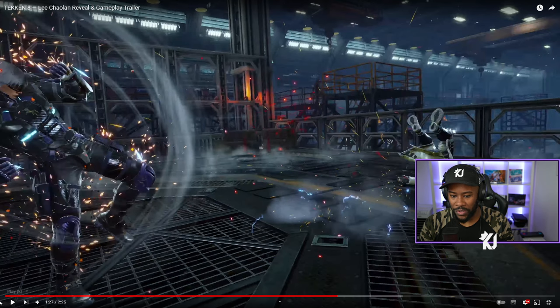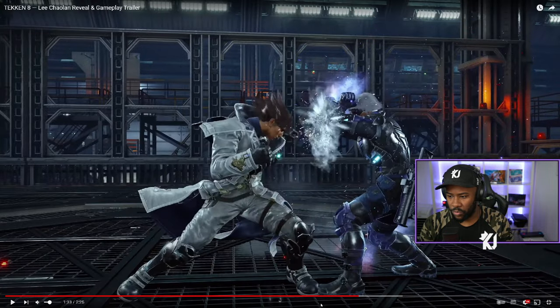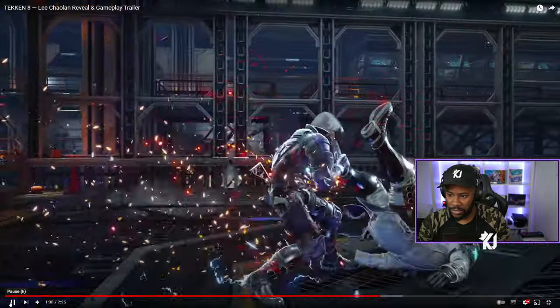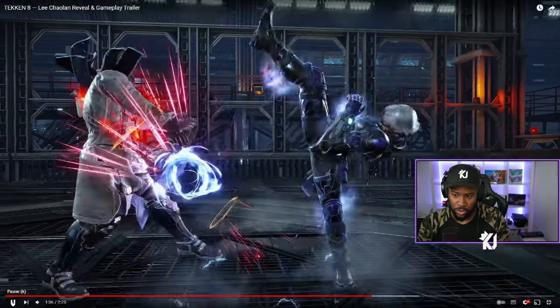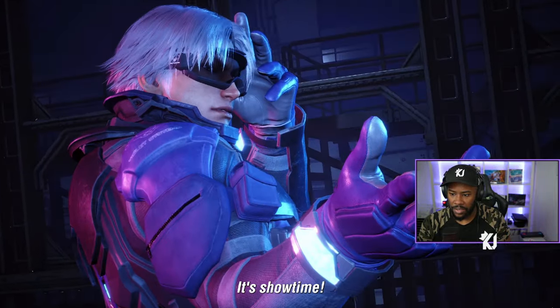This move looks like back 4-4 — I can't remember the notation for that one, but yeah, if this is the double-hit kick. It had a blue spark effect — that could just be when he's in heat, no idea, I need hands-on time with the character. He gets the blazing kick after — that's sick. The blazing kick gives the tornado effect, and the jump kick is a heat engager. Most of it looks really good.